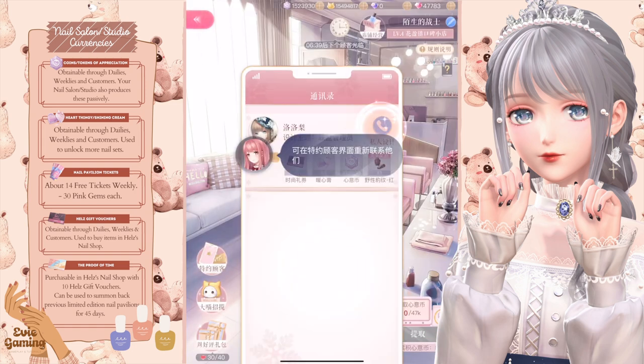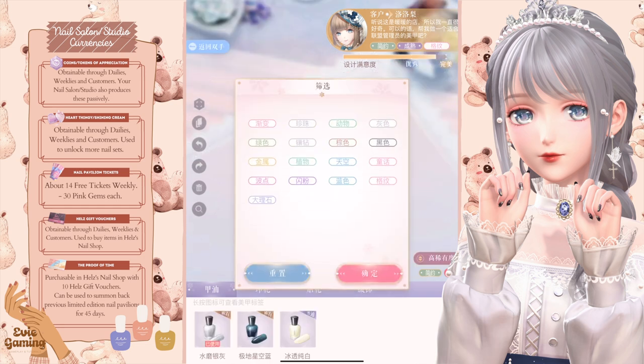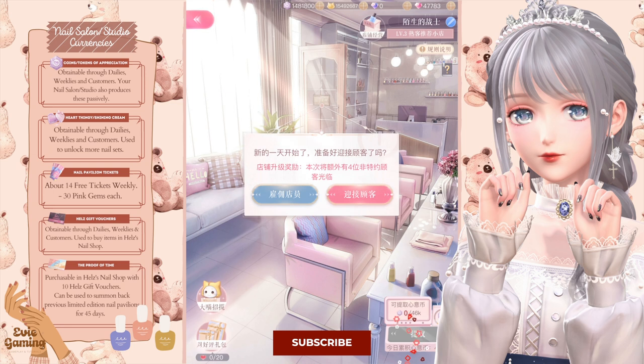I'm going to first start by correcting something I mentioned in my complete guide video. I said you could hire an employee for dailies when you reach level 7, but it's actually not the case. I made a new account and tried out how the first day works, as it's been so long since we got the nail studio on the CN servers. You have to be level 9 to hire an employee. I'm really sad about this because I'm lazy and I don't like doing nail dailies manually, but we'll reach level 9 pretty quickly.